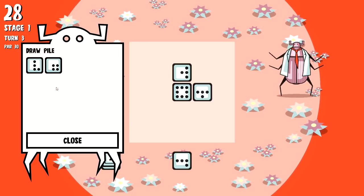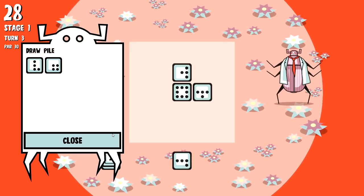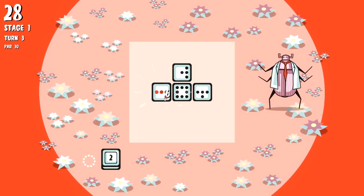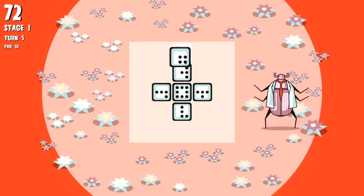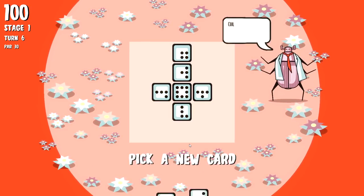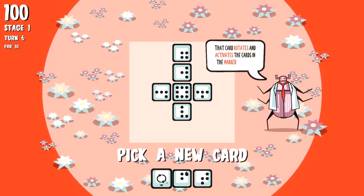You can see the draw pile so you can kind of plan ahead how certain turns are going to go. We know if we draw literally anything after this round, they all still connect - so we can do something like that and end with something like this. They all connect! It's a perfect 100 score for the round. Then we draft a new card to add to the deck.